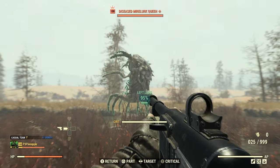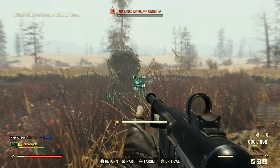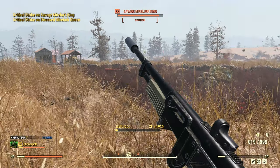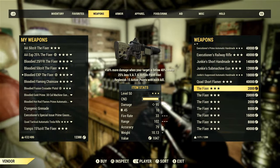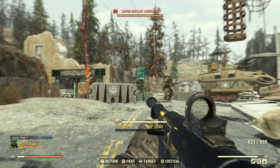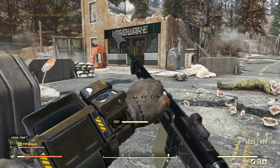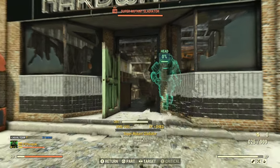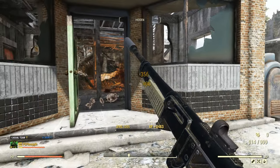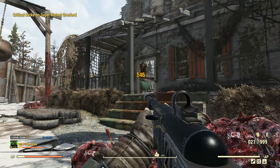A lot of people in the comments will probably say the same thing when it comes to actually trying to get the plan or even trying to get one: ask a friend who has one to craft one for you, or hop around other players' camps and see if they're selling the plan or the weapon itself in their vendor. The Fallout 76 community can be quite friendly and generous, so don't be afraid to ask — if you don't ask, you don't get, so there's no harm in simply asking.